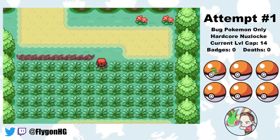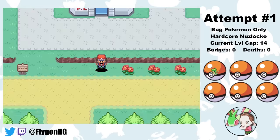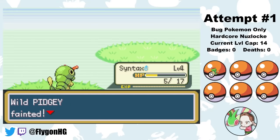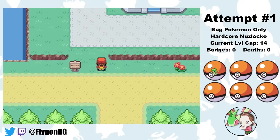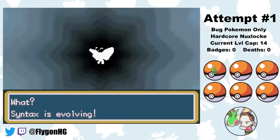From here, I have to carefully level up Syntax against wild Rattata and Pidgey on Route 1. This is pretty tedious and also very risky because a poorly timed critical hit from a high-leveled wild Pokemon means that Syntax will just die. So I have to run away from a lot of Pokemon and heal a lot. But this actually doesn't take quite as long as I thought it would. A few levels later, Syntax evolves into Metapod, and then a few levels after that, Syntax evolves into his final form, Butterfree.